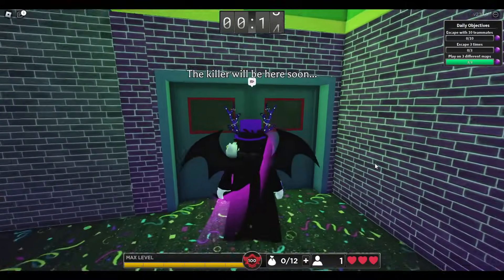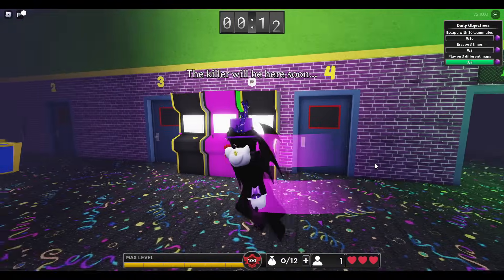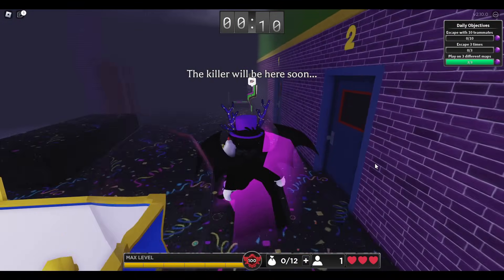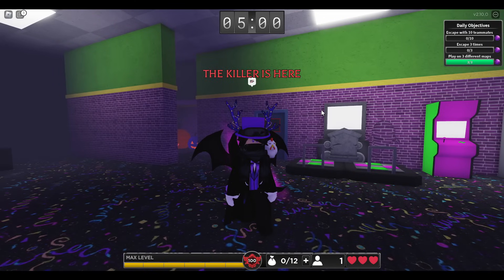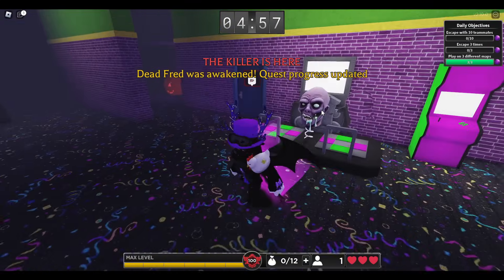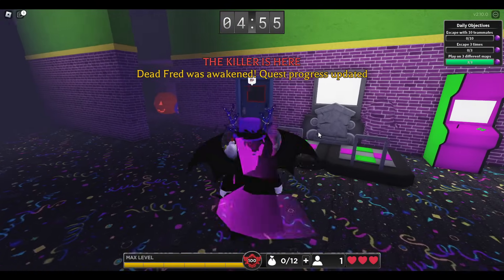For the one in Skate Zone, we have to go right next to the rooms with all of these numbers on the side of the Skate Zone, and we should find this place with the little dance-dance game. You just walk here — bam — he's just chilling right next to the game.